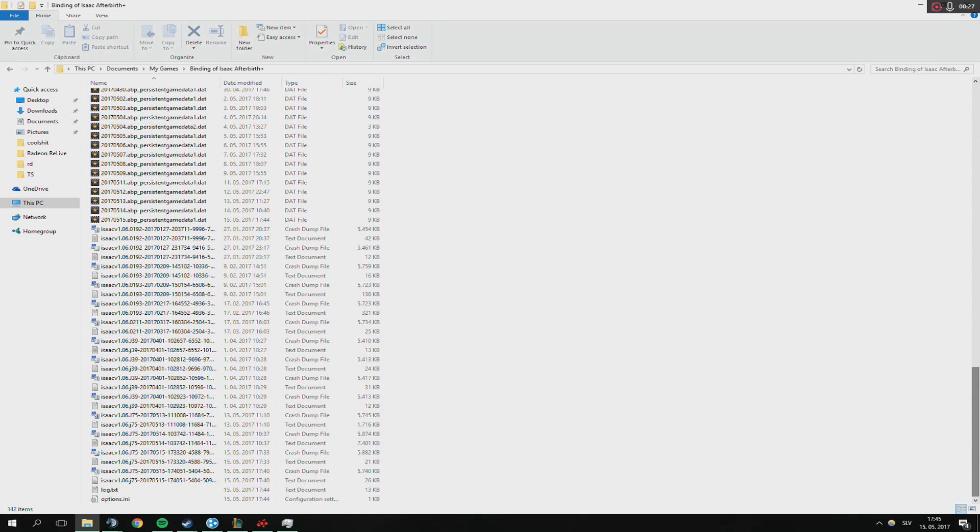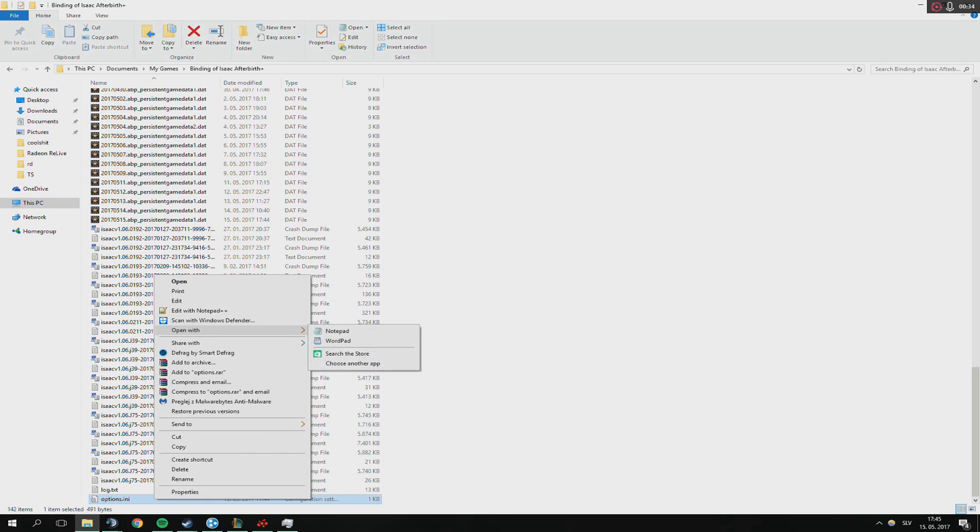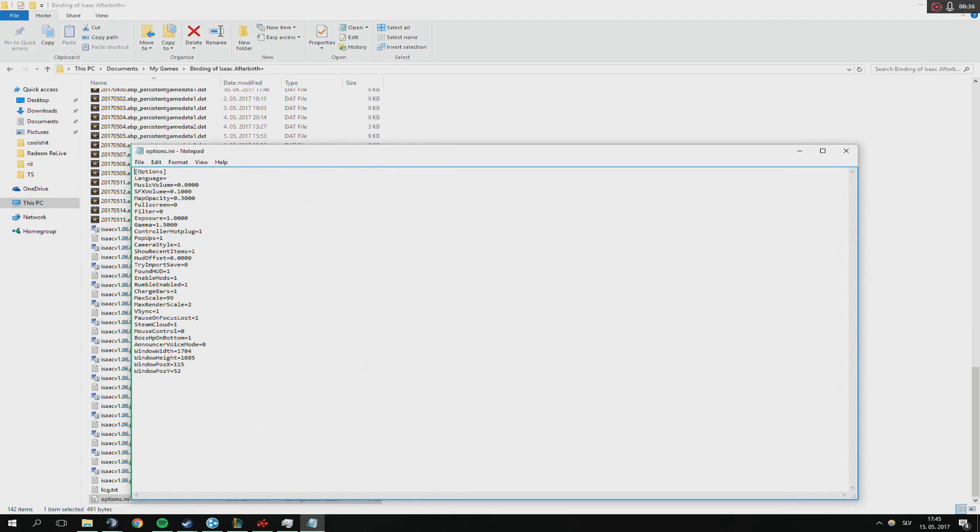Scroll until you find options.ini — you might have to open this with Notepad. And then where it says minus control, just change that to 1 and save that.